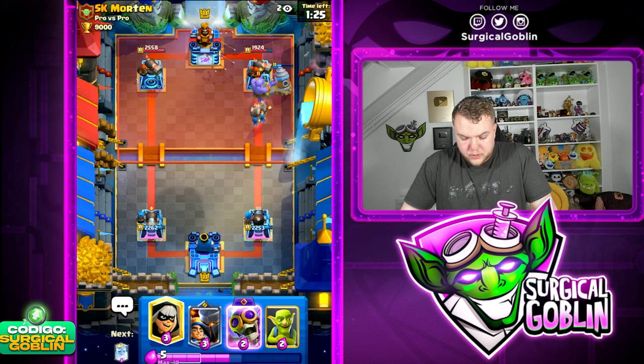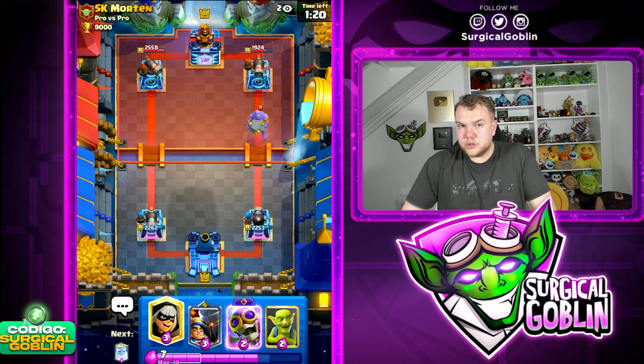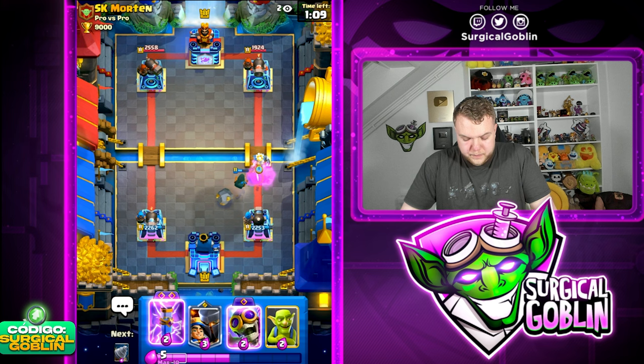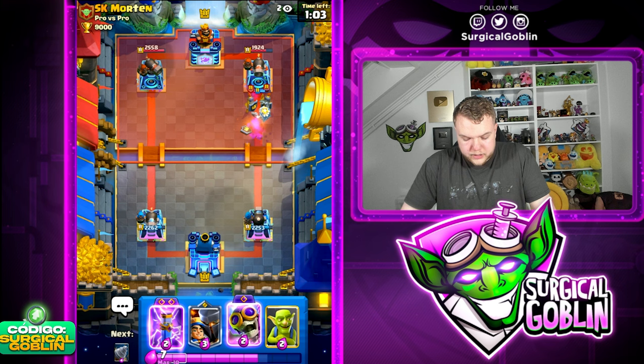Let's go Wallbreakers here. He goes with a Bowler and Arrows. As long as we force out a lot of elixir and troops on defense, I think we have a chance. But I definitely don't want him to build a huge push with Giant plus Graveyard because then we're gonna have big problems.